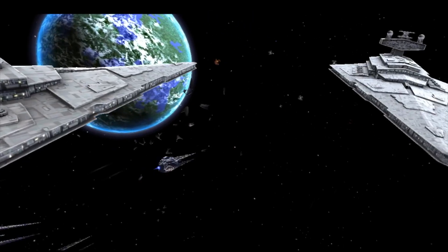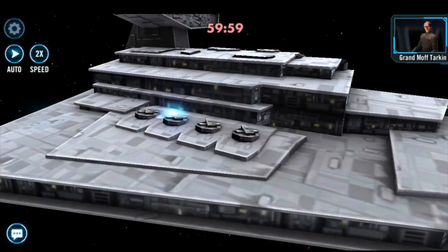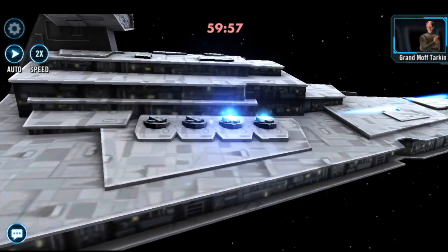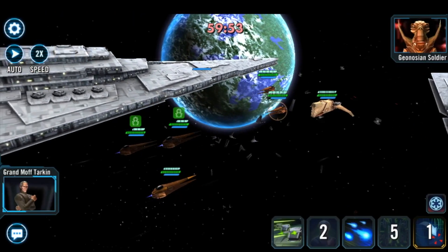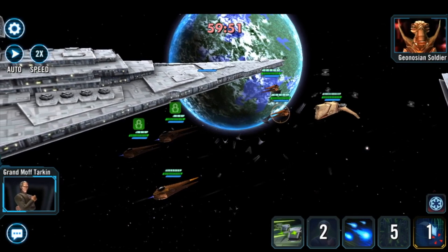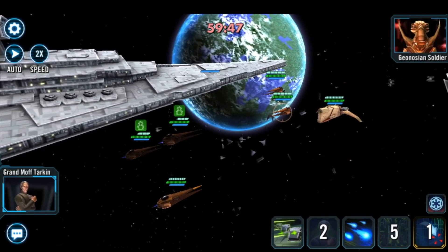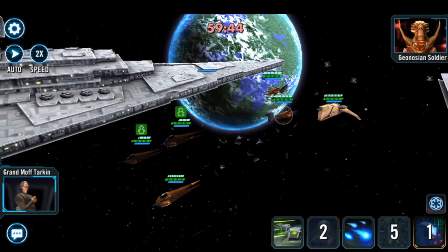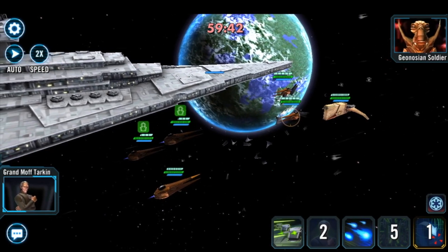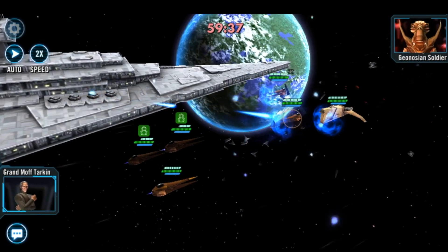We're going against the enemy capital ship of Tarkin - we've made him slightly quicker so he gets the first turn, to try and replicate what the whales, krakens, or a more geared Tarkin will have. We don't get ability blocked, which is great because that's allowing us to get our moves out. We've got the extra offense of our Geonosian Spy for being in stealth, so we're going to go for an ability block AOE to see if this can work.